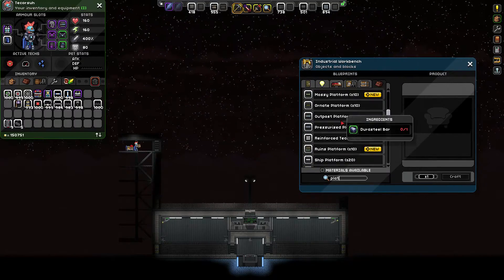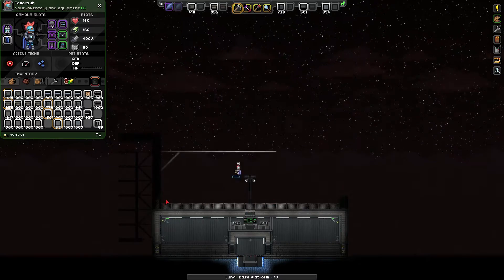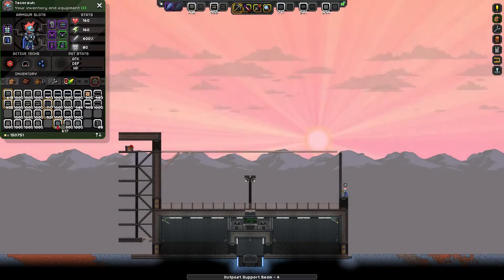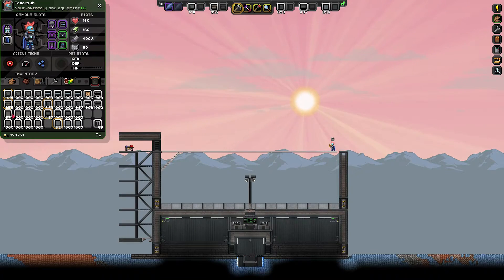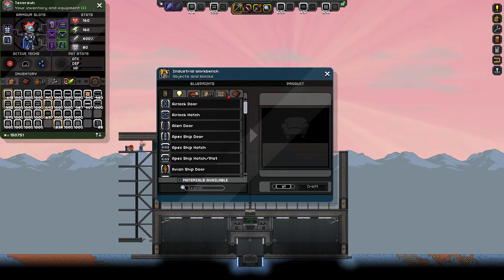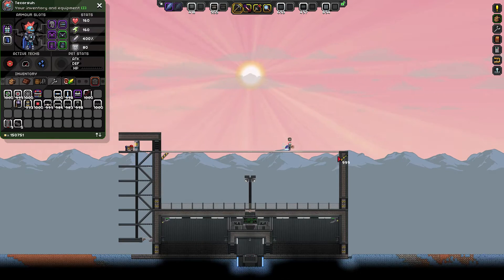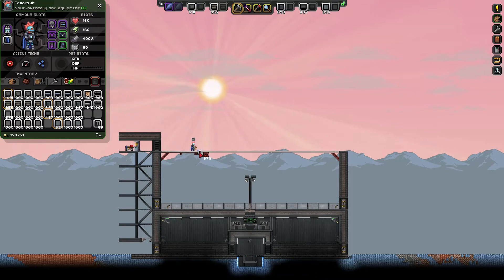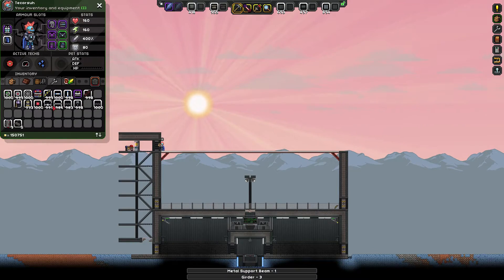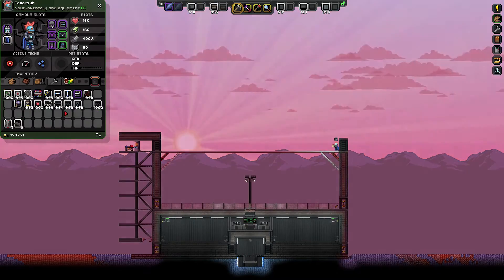Besides these two buildings, I do plan on having guard towers surrounding them, and then having an overflow tent city beyond that — and that's going to be the entire surface of the build. It's going to be a bit sizable. I might actually not have the tent city since it's not necessary, but it's the current idea I'm working with.